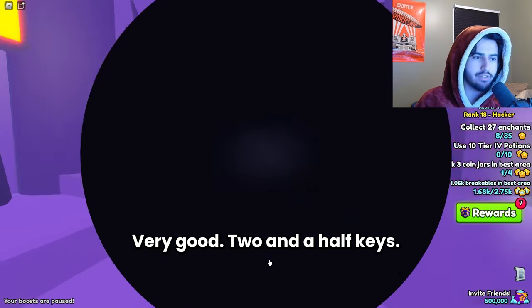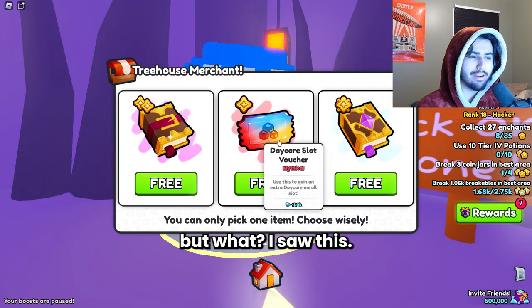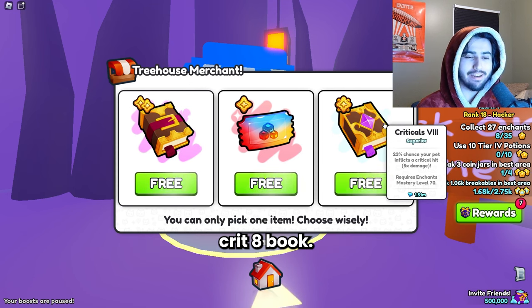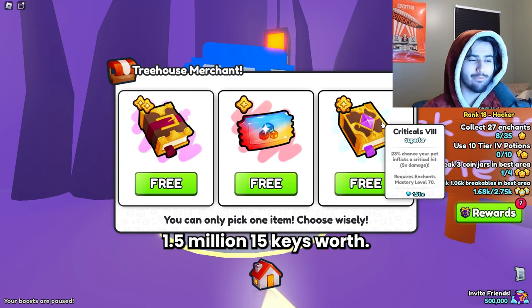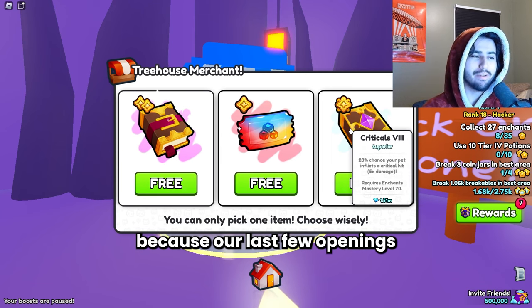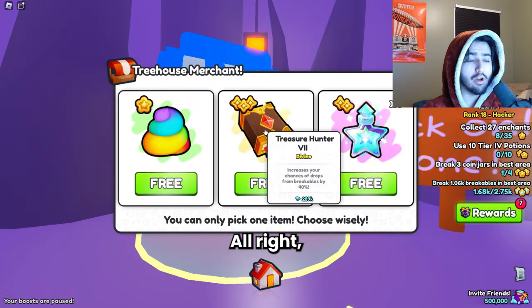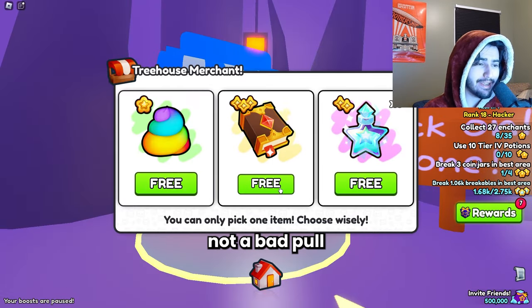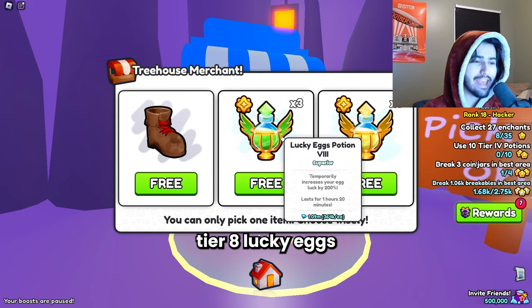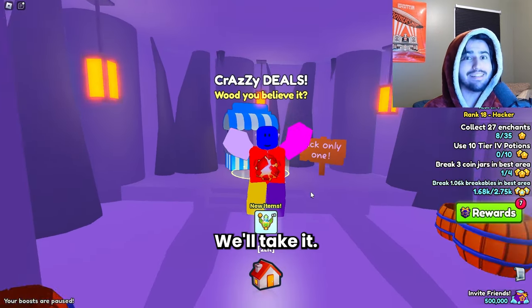We got another Tech Key — very good, 2.5 keys worth. Then when I looked again I noticed we actually got a Crit 8 book — so this is our second Crit 8 book, not bad. 1.5 million, 15 keys worth. We are most definitely in profit on this opening. Our last few openings have not been that good, so this is really great. We also got a Treasure Hunter 7 — not bad — and we're at level 69 on the Mastery. Then we got the Tier 8 Lucky Egg potions again, 1.09 million — not bad, 11 keys. We'll take it.